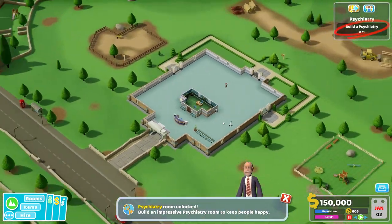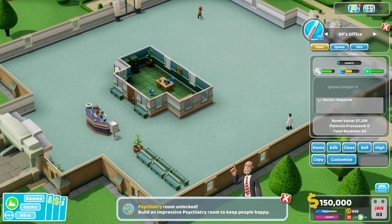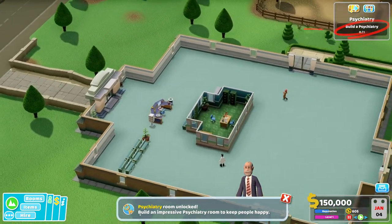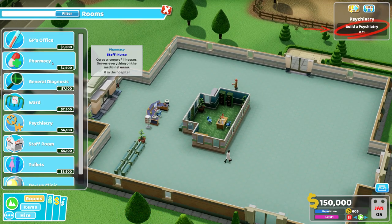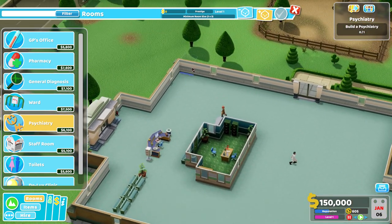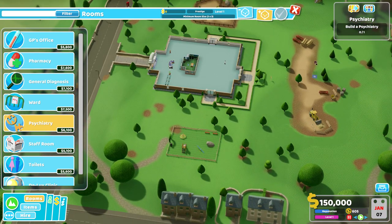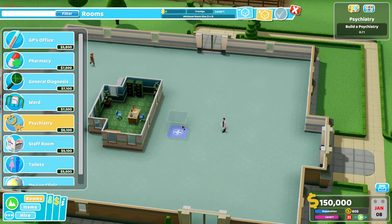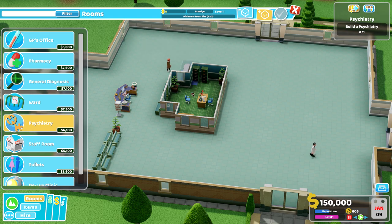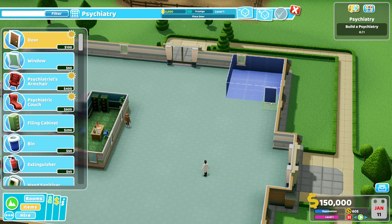Here we are in a level one hospital again. We have a GP office already built, along with the reception. Now we have to build a psychiatry room. This is a very small hospital — I think we can expand to other parts later, but right now it looks very small. We'll probably go for GP offices here first and then start with the psychiatry.